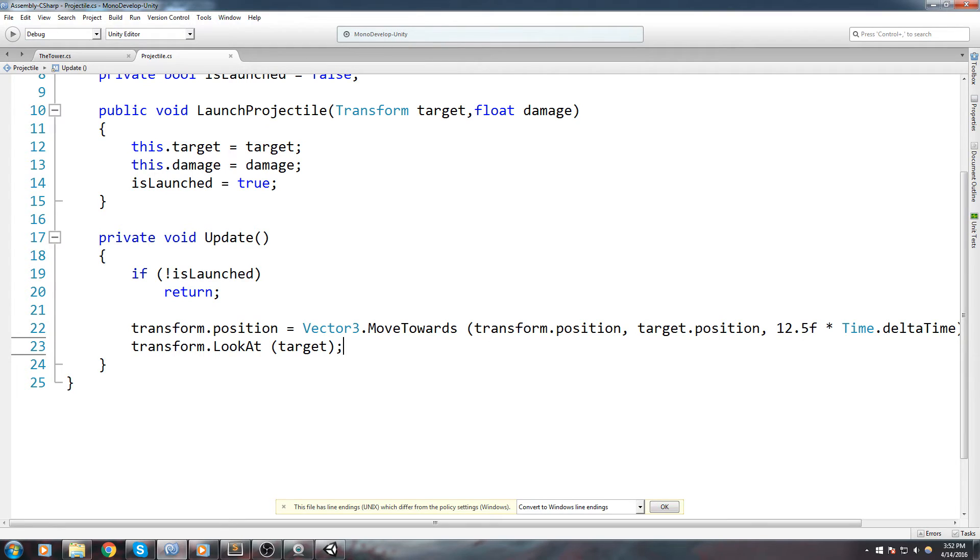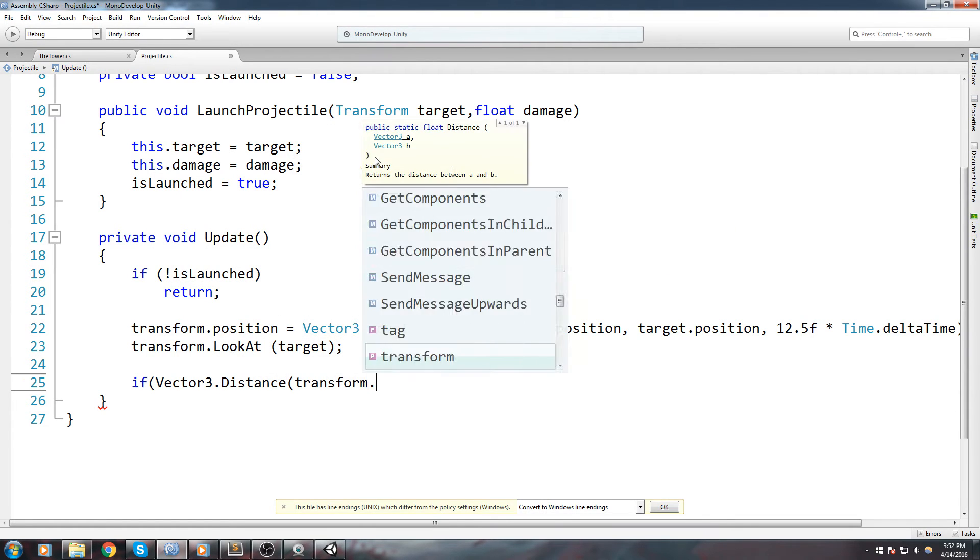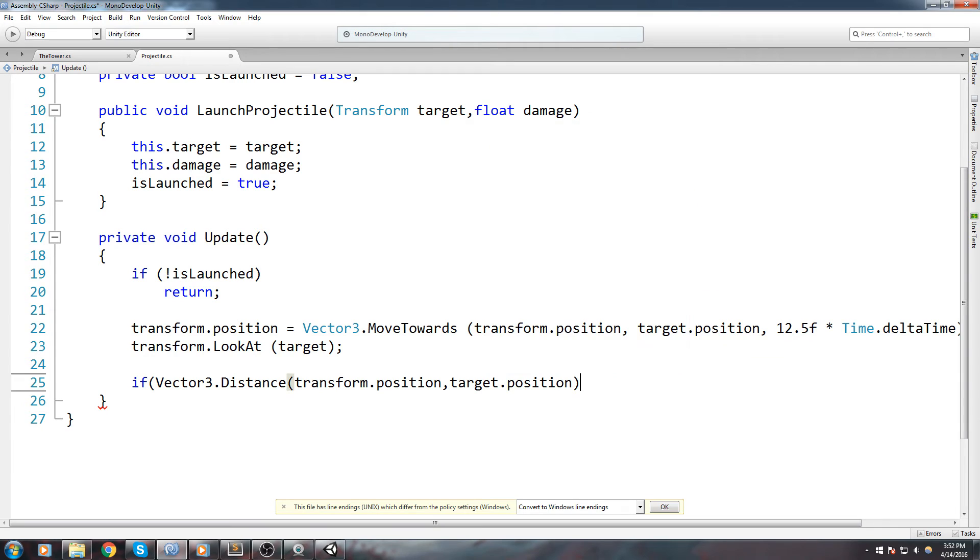Since we have a sphere we're not really going to see the rotation right now, but if you have an arrow model it would actually point the forward of that arrow towards the target — so if you have an arrow model just make sure the tip is on the Z axis, the forward axis in Unity. Then we check: if Vector3 dot Distance between transform dot position and target dot position is smaller than one, that means we've pretty much reached our destination, and we call a function called on arrival.